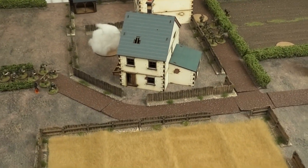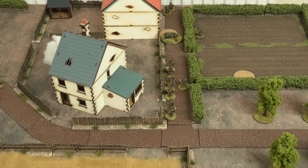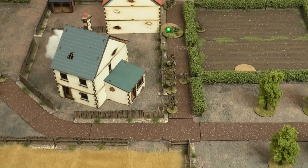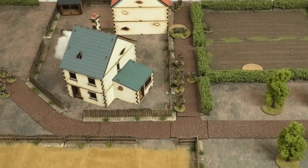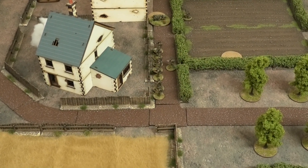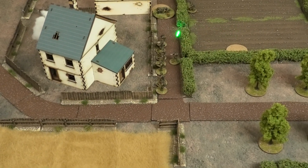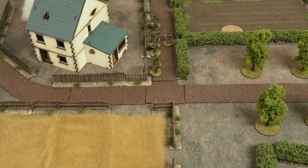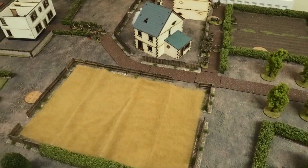The machine gun team has moved out into the road to cover that jump-off point in case the Germans come bursting through the smoke or it clears. The section has been shuffled down the road, hoping to be able to reorganise and put some extra bodies in the Bren gun team next turn. The Bren gun is safely out of the line of sight of the Germans in that building, and there are a few rifles covering the far side of this building. Moving on to the Germans.